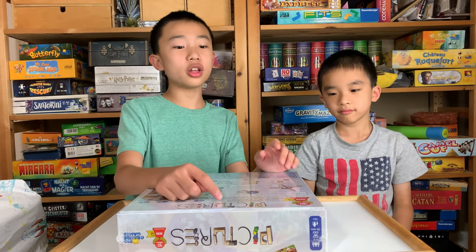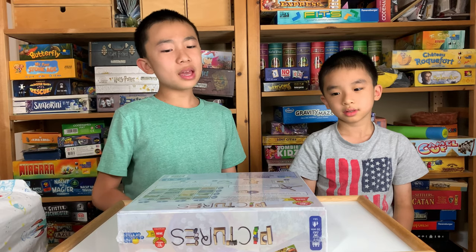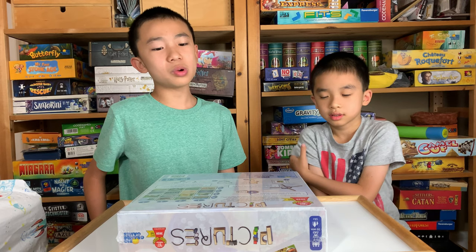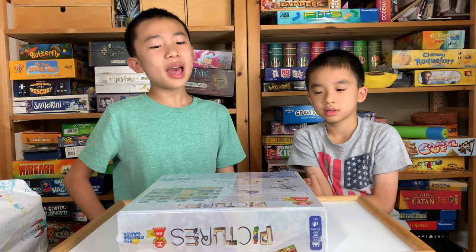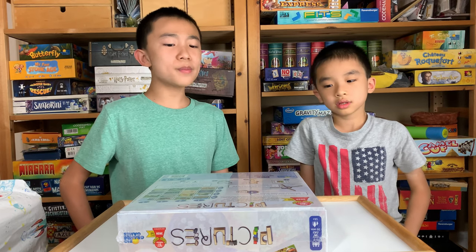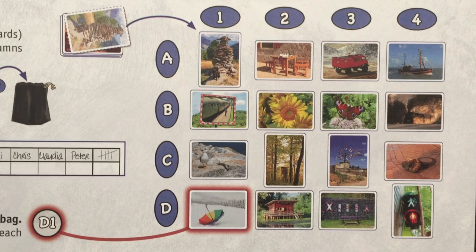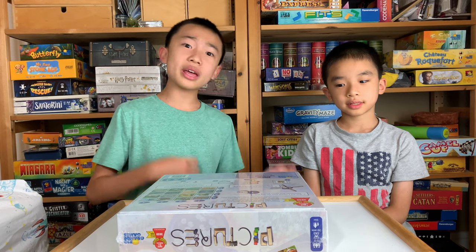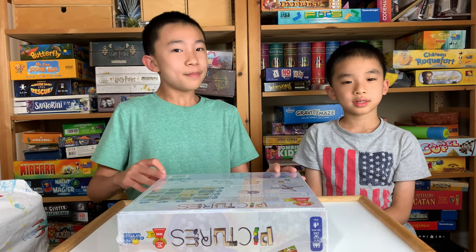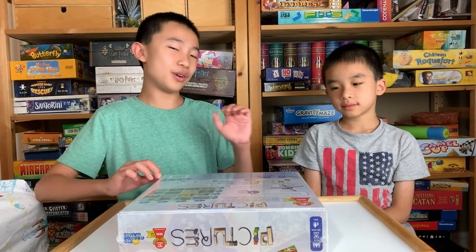I'm going to read the short description on the back. Pictures is a quick playing family game with very simple rules. Form the image on your secret picture card with one set of components — either shoelaces, color cubes, icon cards, sticks and stones, or building blocks — in such a way that the other players guess what image you have pictured. Even though this is for ages 14 and up, I'm pretty sure that younger players can play because this is supposed to be a family game.